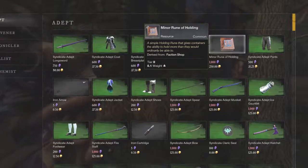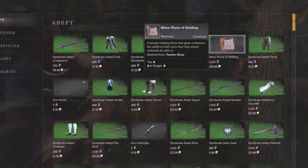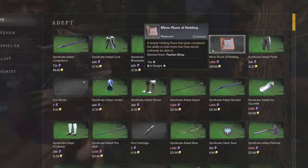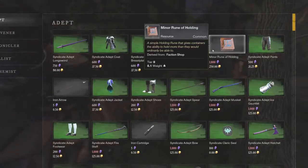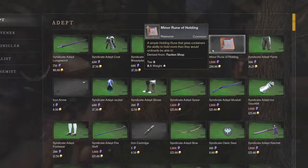For tier 2, the Minor Rune of Holding was selling for 500 to 650 gold on my server during the closed beta. That's just one run of three missions — about 1,200 tokens at roughly 400 each, costing 1,000 tokens plus 250 gold to buy. So you're making 250 to 350 gold very quickly from those three missions alone, and you're also gaining territory standing and a little direct gold on top.